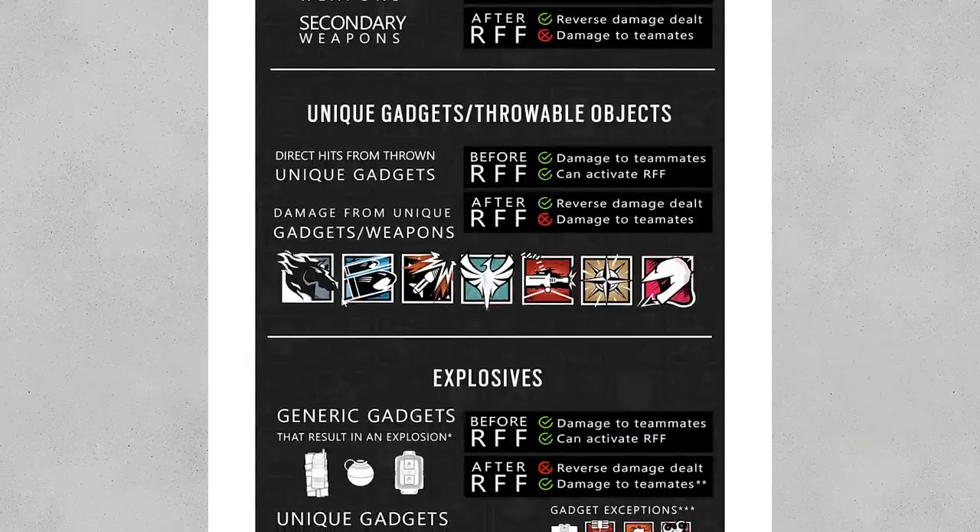Maverick's blowtorch and Buck's shotgun will be reflected back. Ash's breaching round — that's only from the impact, not the actual explosion. Zofia's gadget — again, impact and not the explosion. Chanka's turret will be reflected back no matter who's on it. Nomad's gadget will be reflected back — that's the impact from the gadget, not the actual knockback, so you can still get knocked back. And Mozzie's little drone catchers he fires out — again, that's from impact damage. For Ash, Zofia, Nomad, and Mozzie, it's that 10 damage you would do from throwing something at a player, and that should also count for hitting people with nitro cells, Valkyrie cams, things like that. But all that stuff can change.